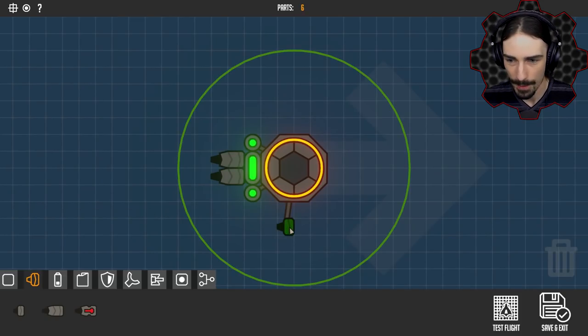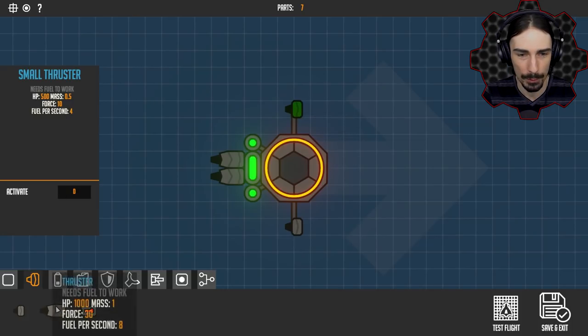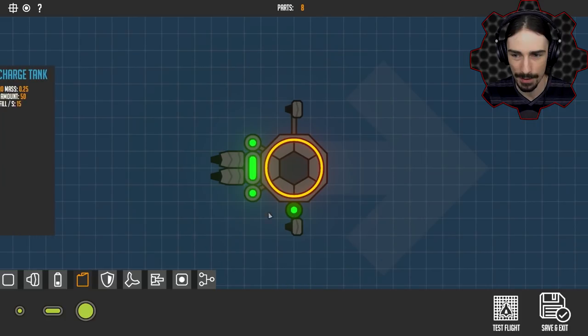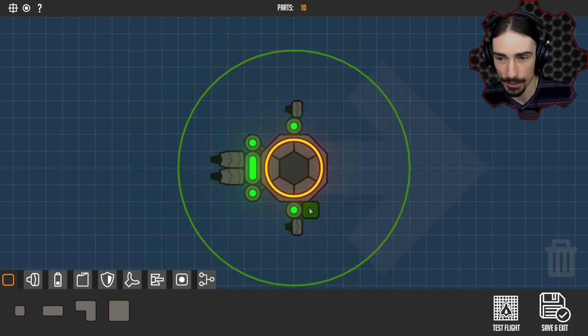I've decided to use the smaller thrusters for turning since turning doesn't need to be quite as fast. These only use four fuel a second and the tanks refill at 15 per second, so just having one should be perfectly fine. We're also going to need some power for weapons, but let's start adding some protection around the fuel tanks.